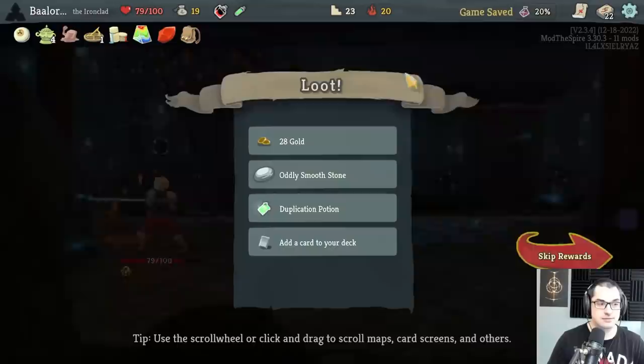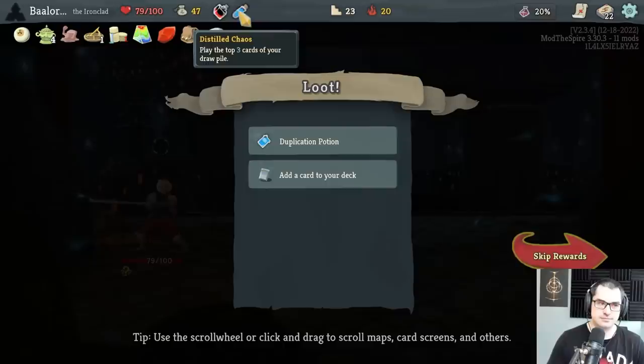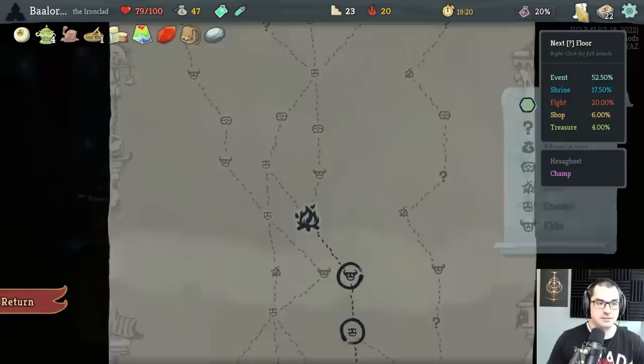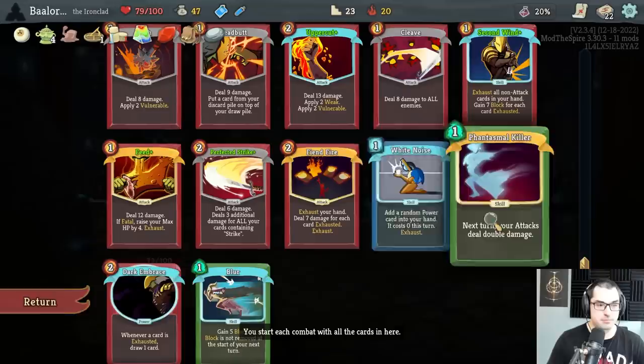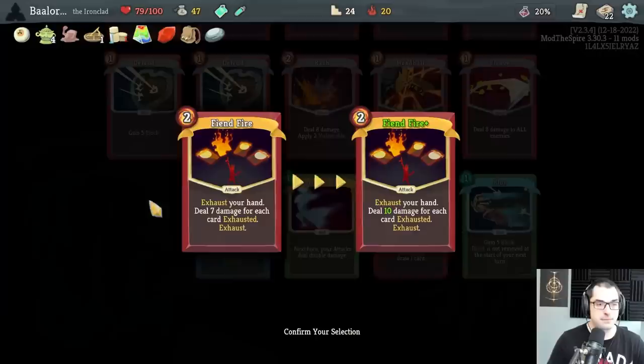Deck doobie slapping. A smooth stone for decks, a Bias Cog for focus — I don't think so. Dupe Pot is pretty strong though. Uppercut dupe, Phantasmal Killer dupe, dupe the audience. Probably upgrading Fiend Fire next, yeah. Got several energy upgrades that don't do anything when upgraded — Phantasmal Killer, White Noise, Dark Embrace. So yeah, it's probably Fiend Fire we need to upgrade next.